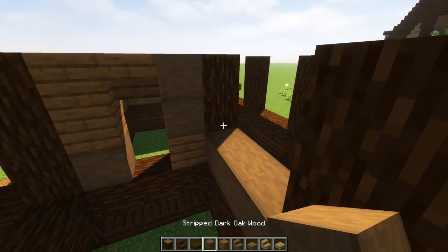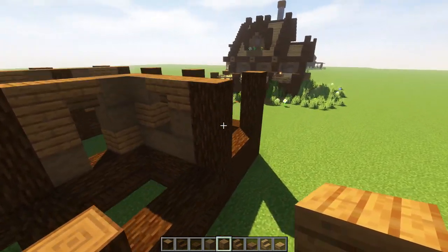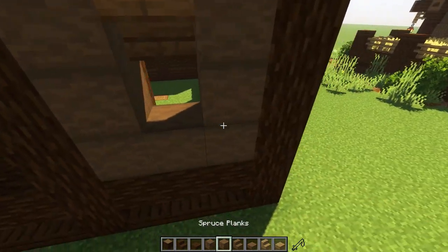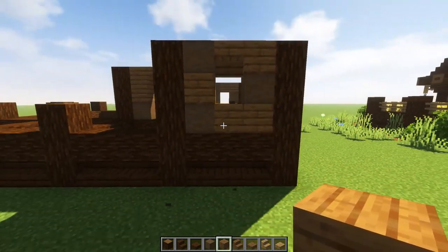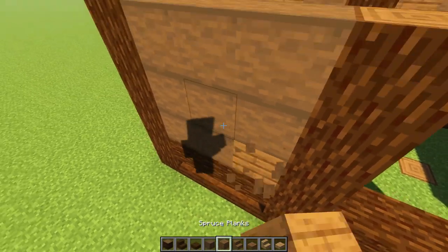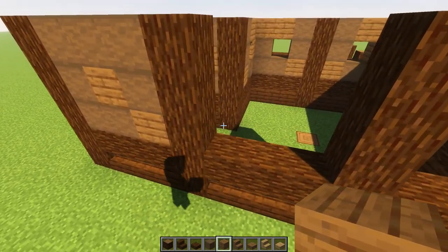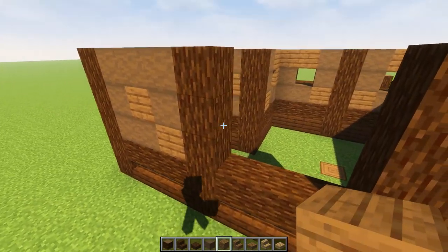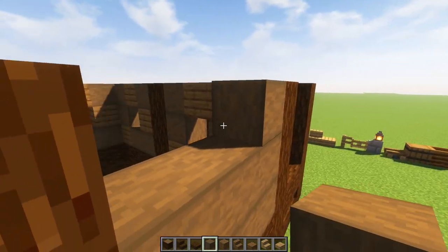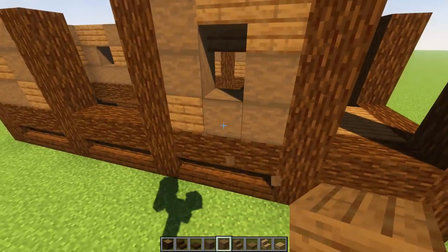Over here I'll put another window — one, two, three, one, one, one — little upside-down stair, put one here and there. Turn the corner, do another window — one, two, three, one, one, one and one — upside-down stair, pepper a little bit more. Over here I'm going to cover this whole thing up and pepper in a little bit, but no window on this one — we're going to put a nice fireplace going up there instead. Then do one more window on the other side.